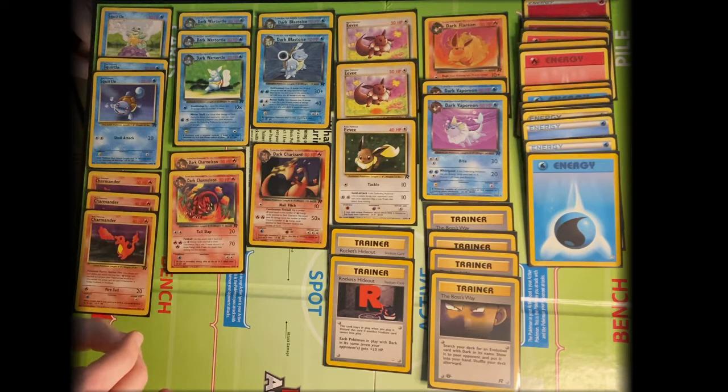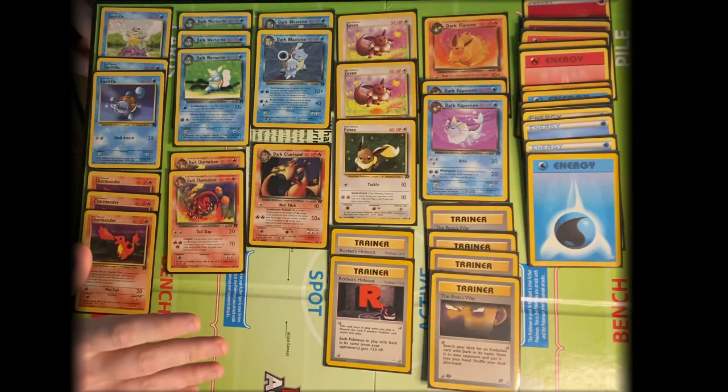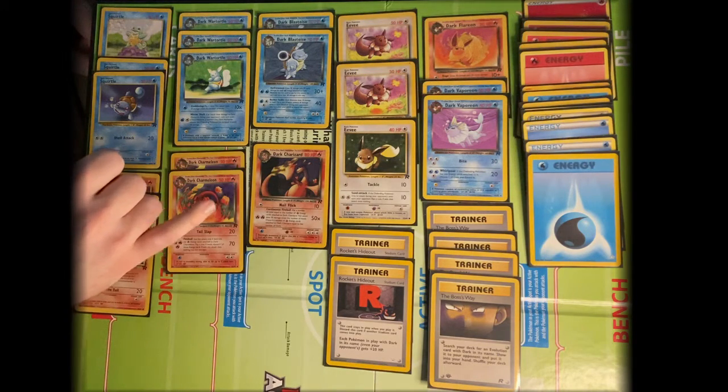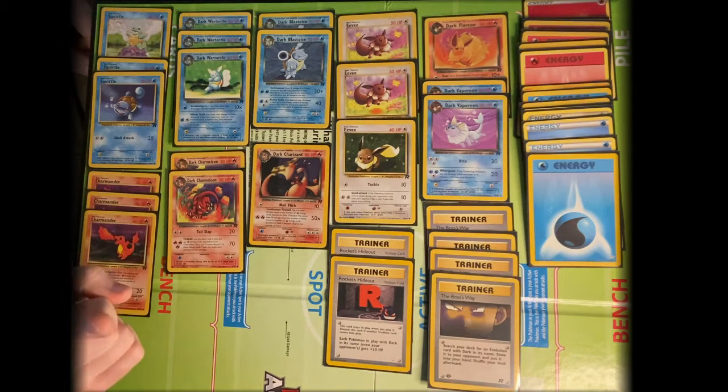Recall is a good card to go in this deck, especially with Dark Charizard, whose attacks are — Nail Flick is pretty weak, and Continuous Fireball is potentially powerful but also really costly because you have to discard all of your energy that you deal damage with. It does have mixed weakness, so that'll help if we run up against decks that are predominantly of one type.